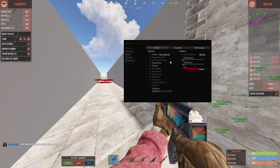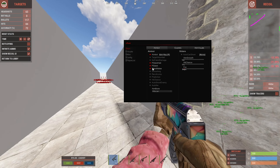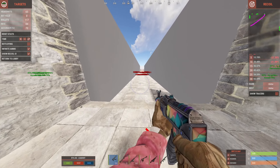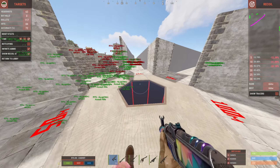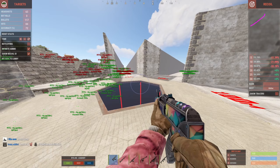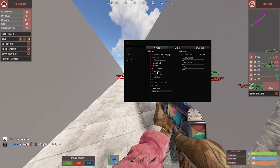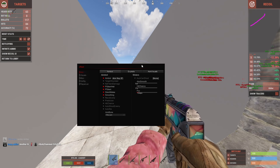Moving on, we have silent melee — I'll throw a clip on screen. Basically what silent melee does is melee someone without even visually showing you swinging, and you can instantly hit headshots every single time. Then we have smoothing, controlled in the sliders tab under aim smoothing.